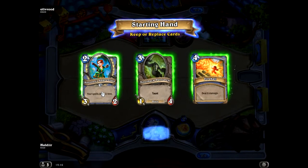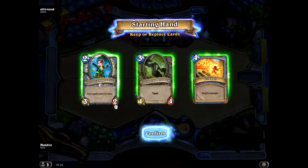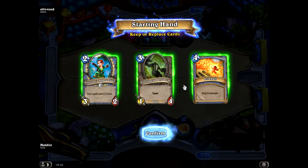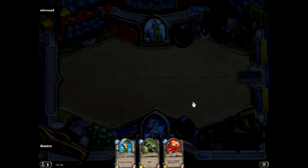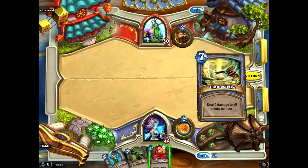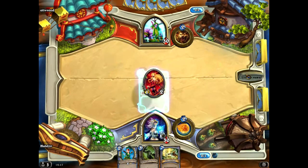Most cards always do something. The yellow is attack. The little red is obviously the health. And you get to choose the replacement cards. Let's be polite - we'll play that straight away.